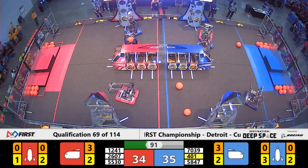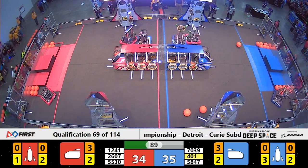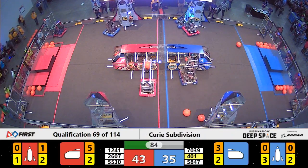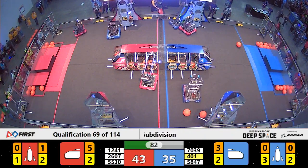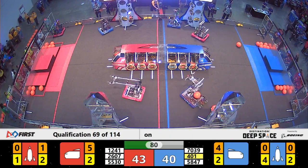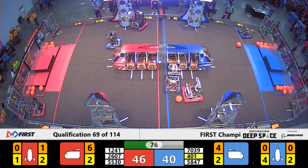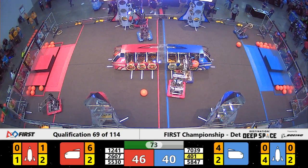The Red Alliance is also trying to play some defense of their own. We've got the Green Hills Lawnmowers now trying to play some defense against Copperhead Robotics, pushing them to the side. Despite that defense, Copperhead is still able to place a hatch panel on the upper level of that Blue Alliance Rocket — they hold tough despite the defense.